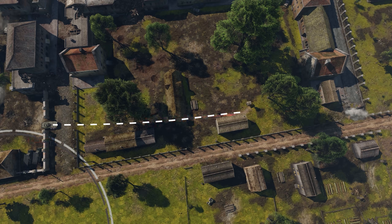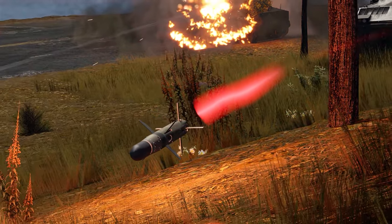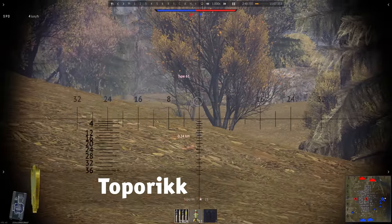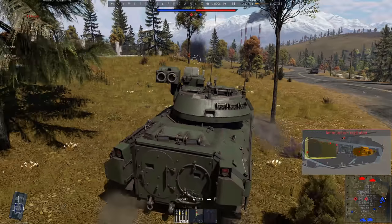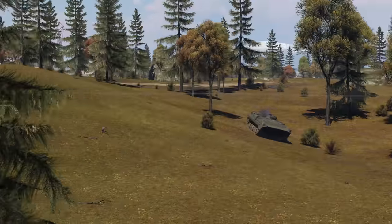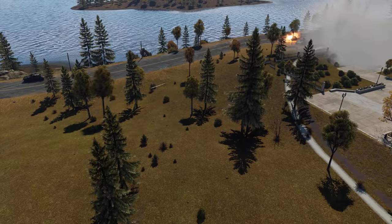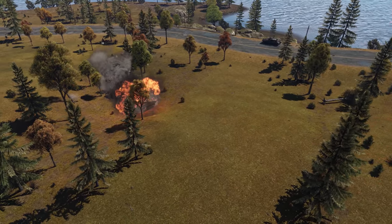Speaking of ATGMs, you know that trees are their worst enemies, right? Sometimes you just fire at the Japanese ST and the missile catches a branch, again. But wait, who's that frag then? That was an enemy IFV hiding in the ditch — and this anti-ATGM tree knows no shame. Or is it a 5000 golden eagle tree?